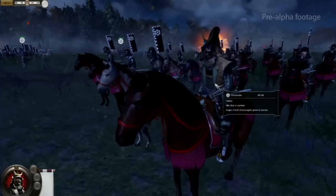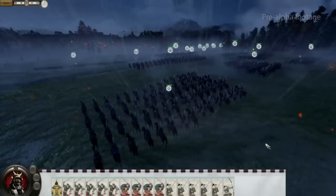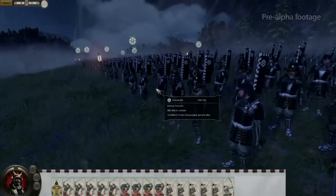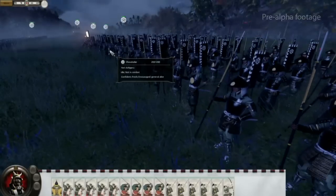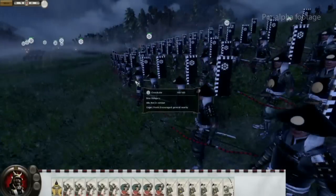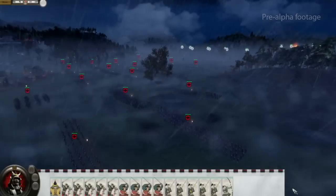My army is going to consist of the very brave General Motachika, five katana cavalry — samurai on horseback — four katana samurai, very good elite hand-to-hand units, five yari ashigaru — that's peasants with spears — and five bow ashigaru, that's peasants with bows. And Ingemar, what's the Takeda forces going to consist of?